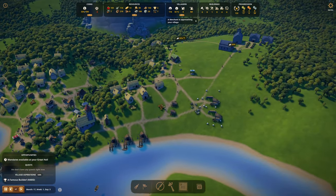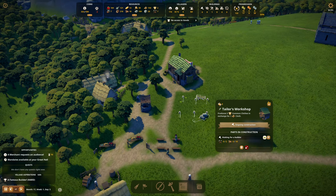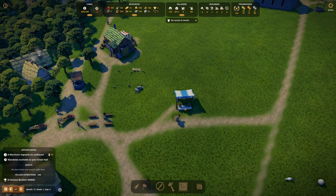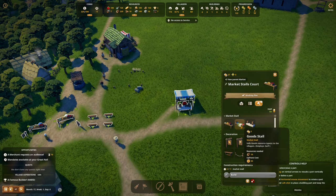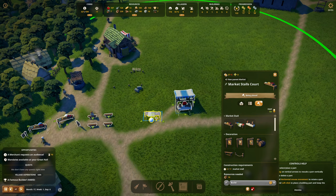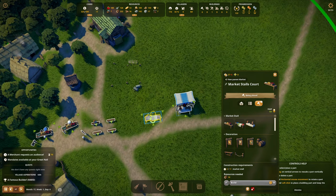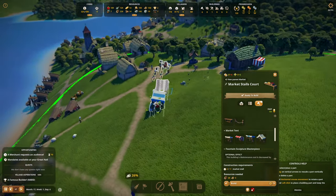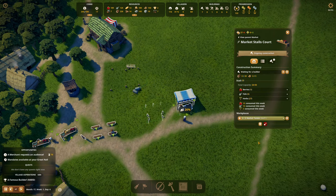I'm building a tailor right here, waiting for a builder — they're all on the bridge, so I'll high prioritize it. Let's get the tailor built. As far as clothes go, let's add on to the market stalls court and put a good stall right here with clothing. We need a green tent, but we're really short on cloth. Once per episode — no, once per series.